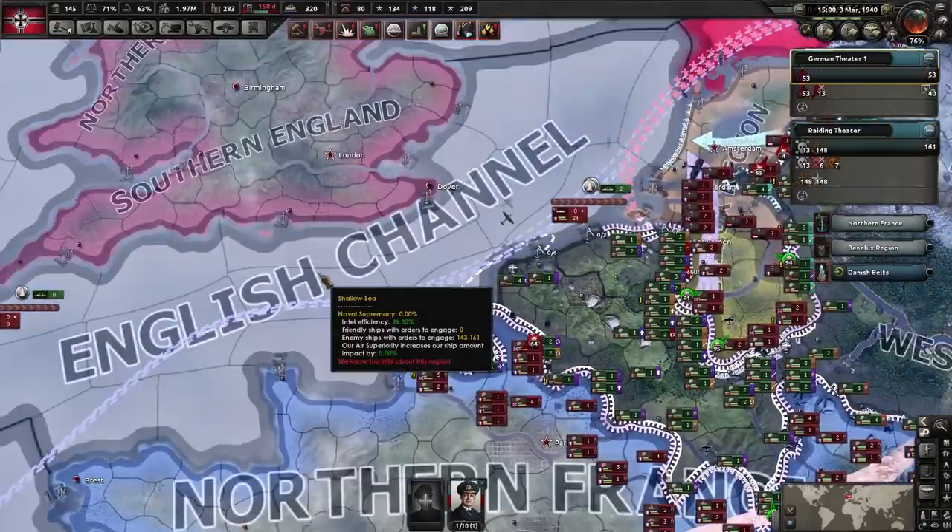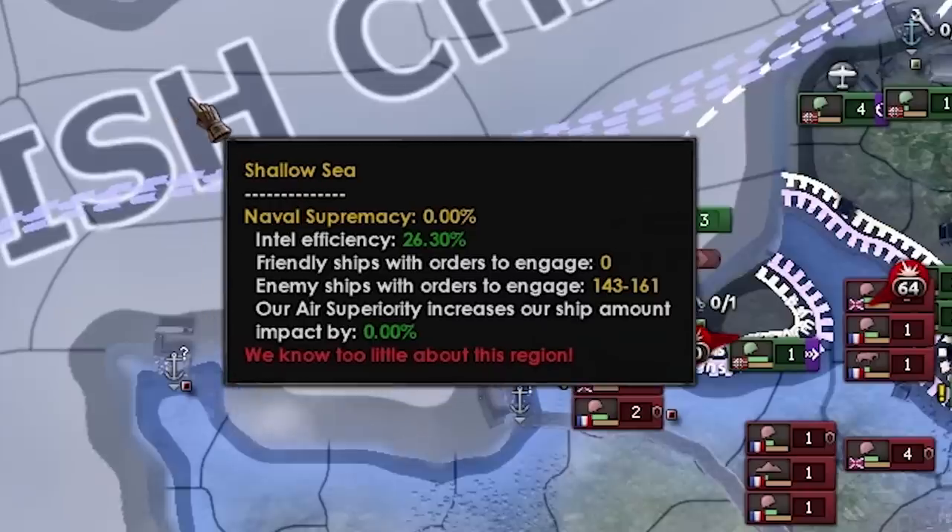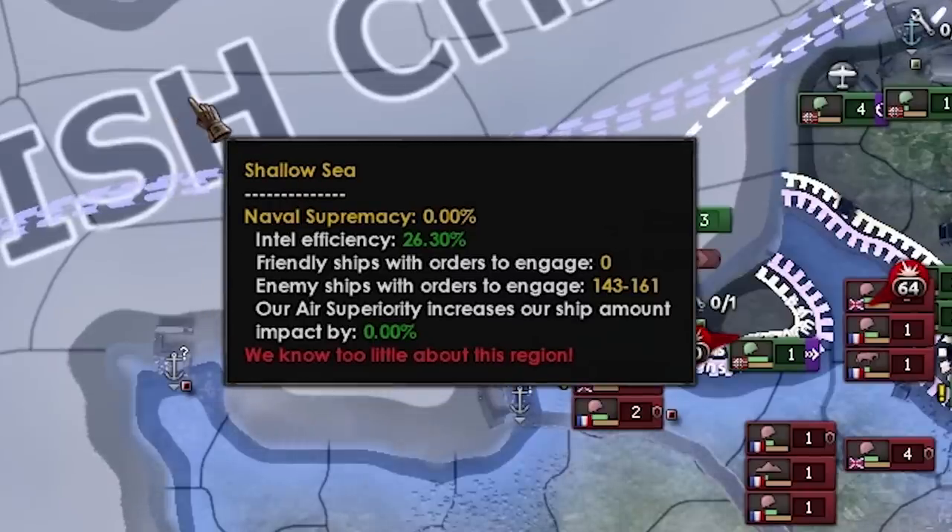One division has gotten stuck and is deciding to leave into the English Channel. Pressing F2 you can see there are between 143 and 161 enemy ships there — this is not a good place to be.